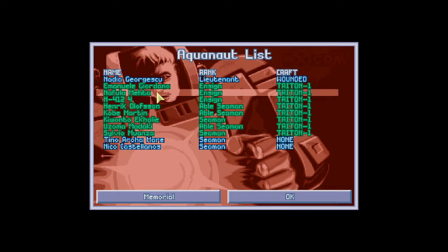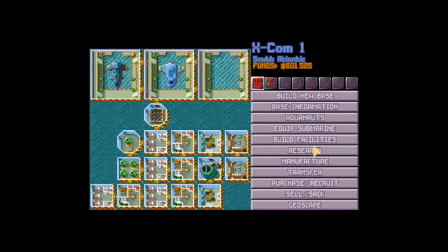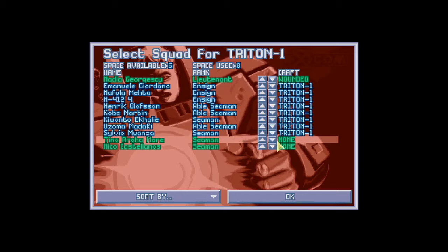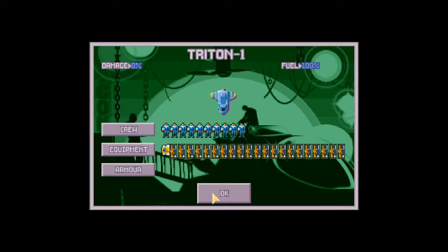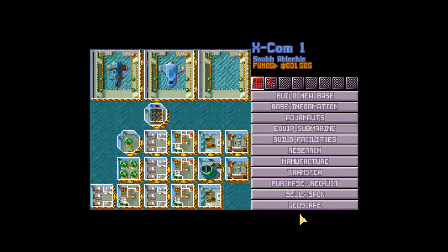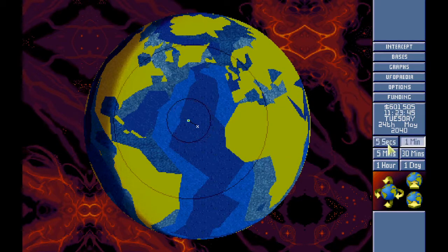Let me just readjust my microphone. Let's equip the sub. Let's get two more dudes on - everyone has got armor. We do have the tank as well - this is fantastic. Get the ammunition on board, more pulses sure. We are running out of thermal shock bombs. We want the blaster rifle, sonic power clips. Let's get another cannon on board, why not. Okay, ready to go - Triton 1, go. Should be a nice day for it.